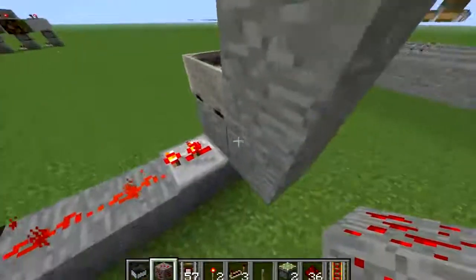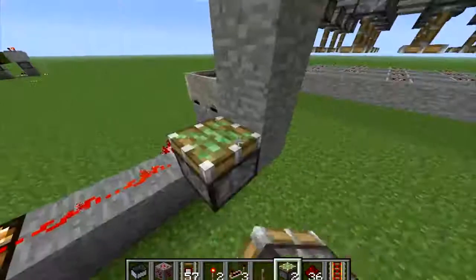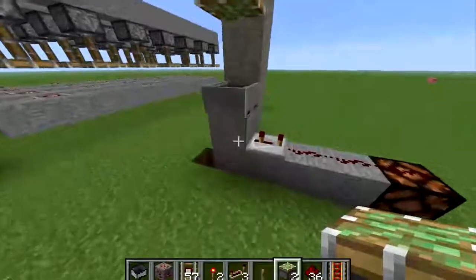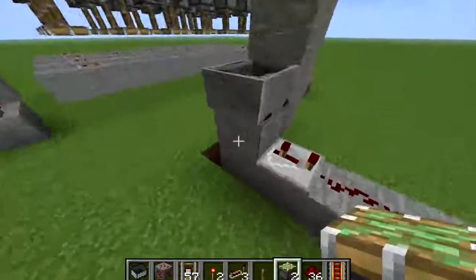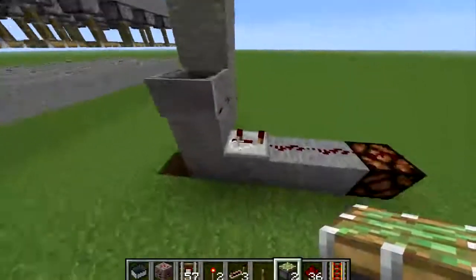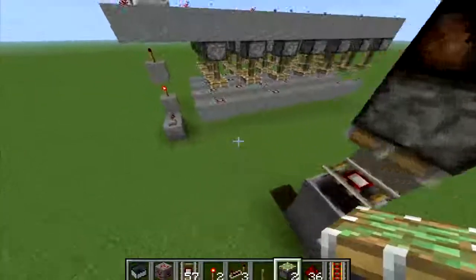This repeater shouldn't be on. Let's give it an update — there we go. So the minecart track here, at some point it was on and powering this block and powering this repeater, and when I removed the track, the repeater was still on. So that's a bug.